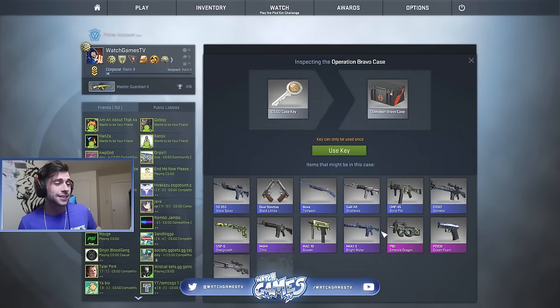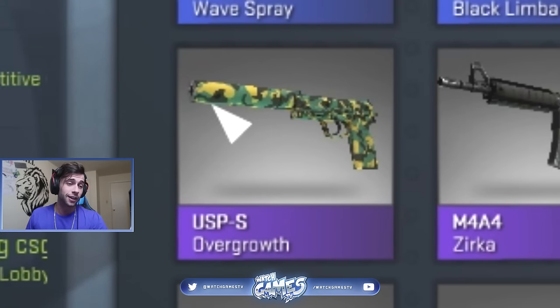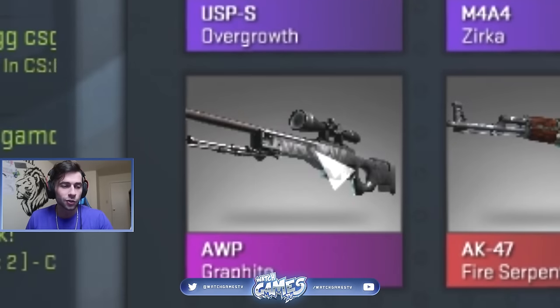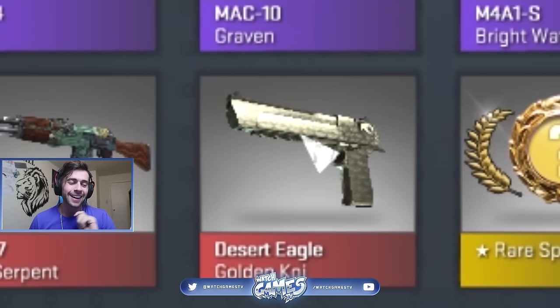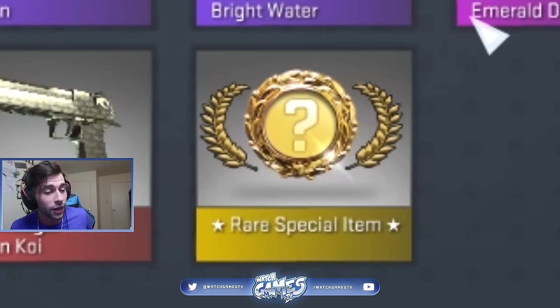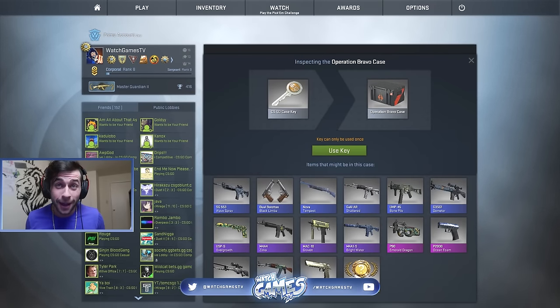Let me show you guys what's inside these cases. We have the Overgrowth, which is a really nice skin, and if it's in good condition and it's stat track it just looks so good. Then we have the stat track factory new Emerald Dragon, which actually sells for so much because it trades up to the Fire Serpent and also looks really nice. Then you've got the Ocean Foam and the Graphite, which also look really nice. Then the Desert Eagle Golden Coil that nobody really likes, and then the rare specialty item. Let's try to smash 2000 likes on this video.